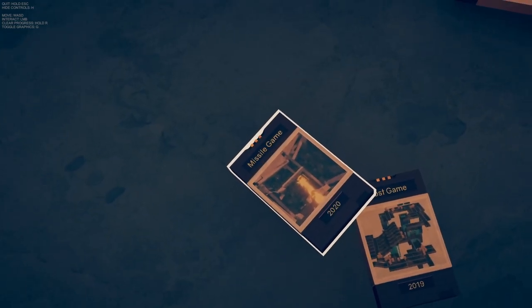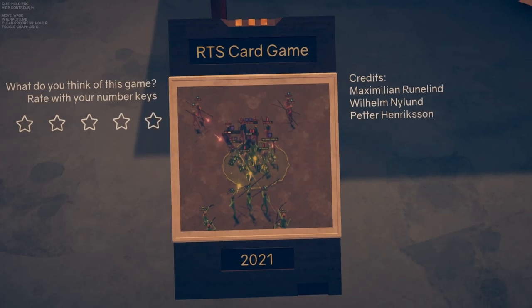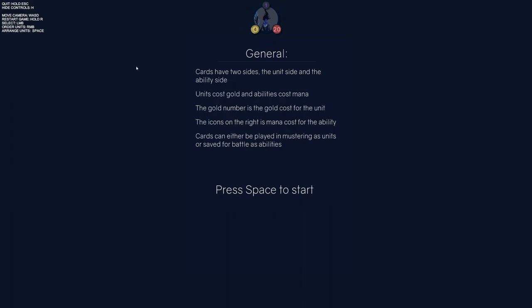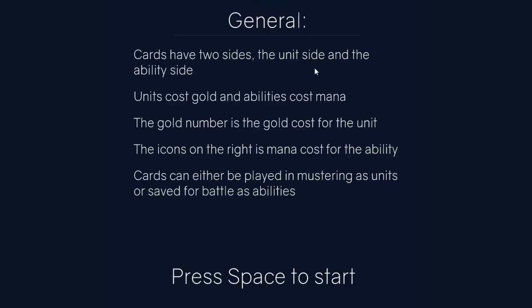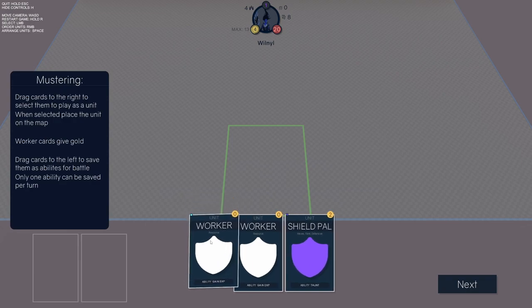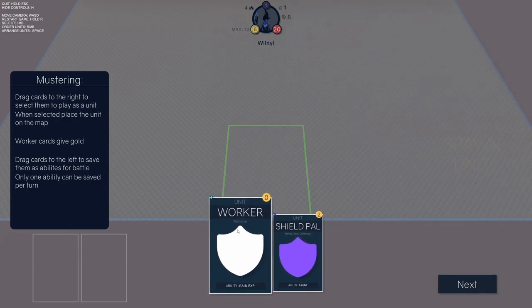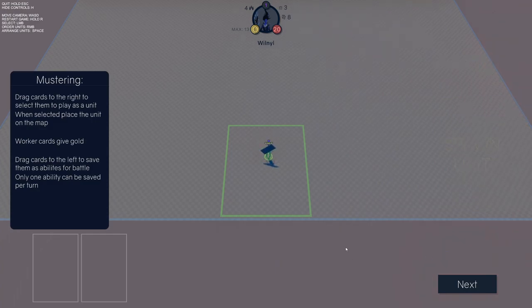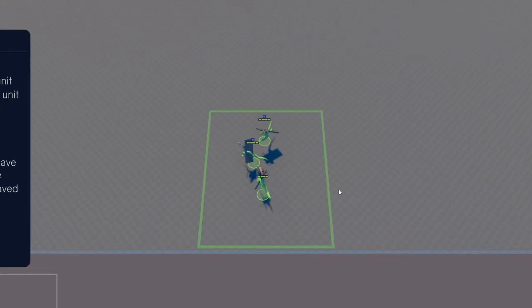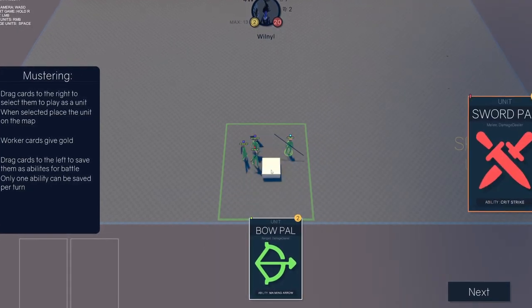Now, RTS Card Game from 2021 — kind of looks like TABS maybe, and it says card game so maybe we get upgrades. General cards have two sides: the unit side and the ability side. Units cost gold, abilities cost mana. Cards can either be played in mustering as units or saved for battles as abilities. Let's get started — I'll place this card, that spawns them. Okay, Shield Pal, Sword Pal — I'm kind of just putting everything down without knowing too much.